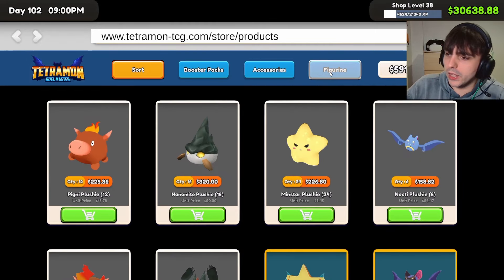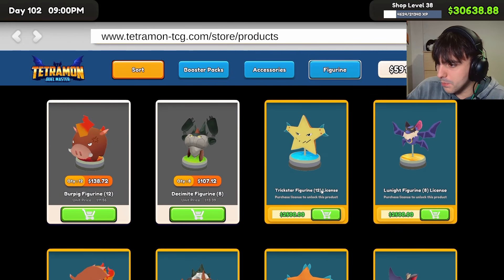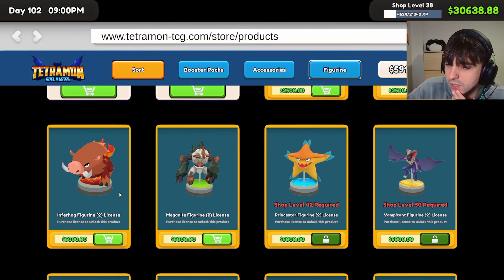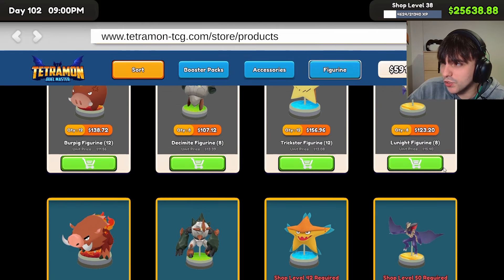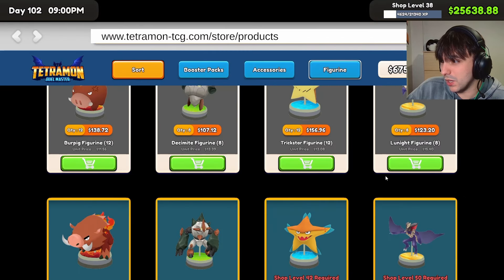What else do we need to buy? We need to go and get figurines - two different figurines to fill out the shelves I just bought. Maybe the star and maybe this bat, because they're the next ones we can buy. Or maybe I should get the more expensive ones so I could sell them for more. We'll do these just for now to make sure we can fill everything out. Buy three of you, buy three of you. Okay, let's spend that.